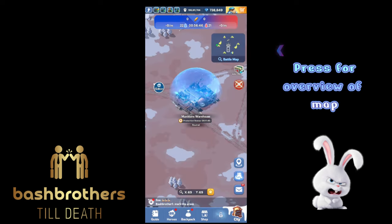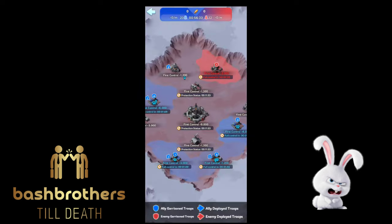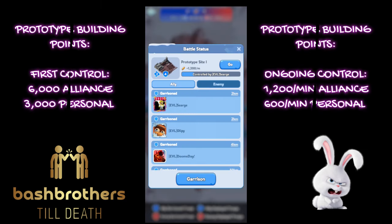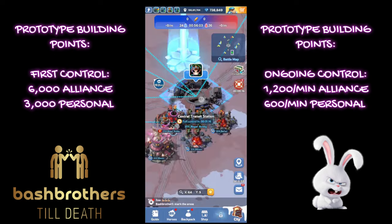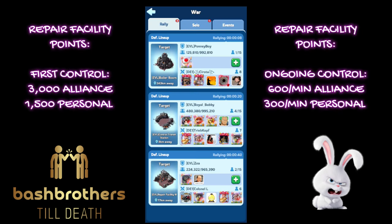Press for an overview of the map. Control points are awarded to the team that captures and holds a building for a long time. I focus on Prototype first, then Central Transit, then Boiler Room, then Repair Facilities. Prototype building first control: 6,000 points and 3,000 points; ongoing control: 1,200 and 600 per minute. That's big — a lot of points.